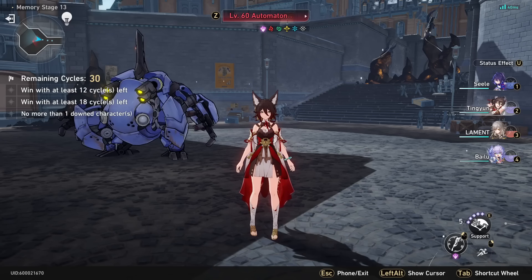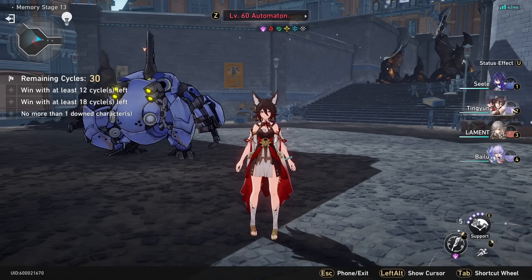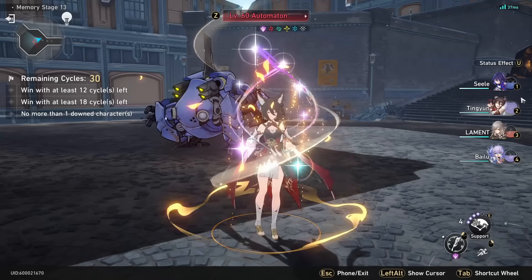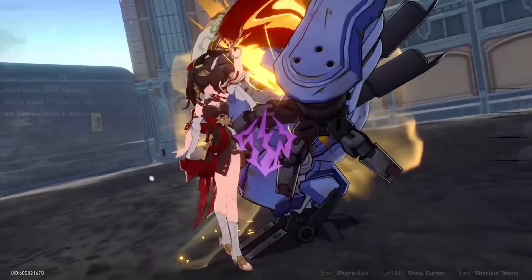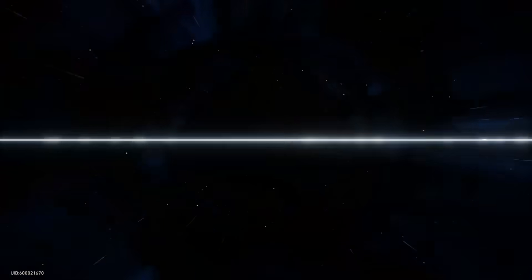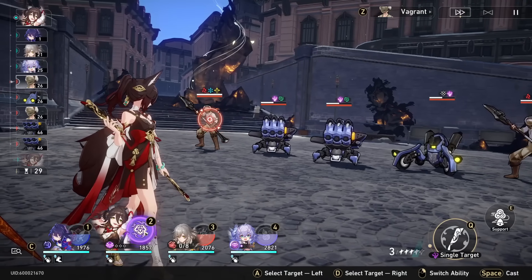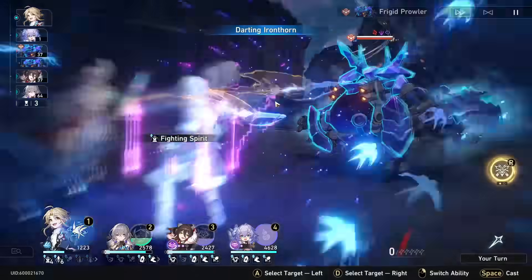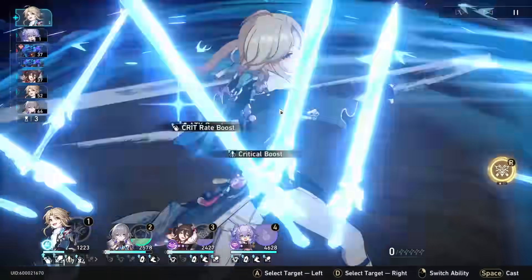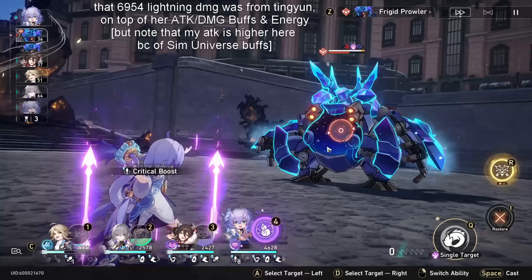Also, regarding your out-of-combat technique, this will give you 50 energy instantly. You can't just stack it up and basically get your ultimate back whenever you have enough technique points. Using it once gives 50 energy — not quite enough to get your ult back — but using it twice means you can start the combat with your ultimate ready. Despite the fact that in the Forgotten Hall characters usually start with about half energy, here Ting Yun starts with her ultimate instantly. Lastly, she's also very good at low investment — even without the best builds, Ting Yun can get a lot of value.